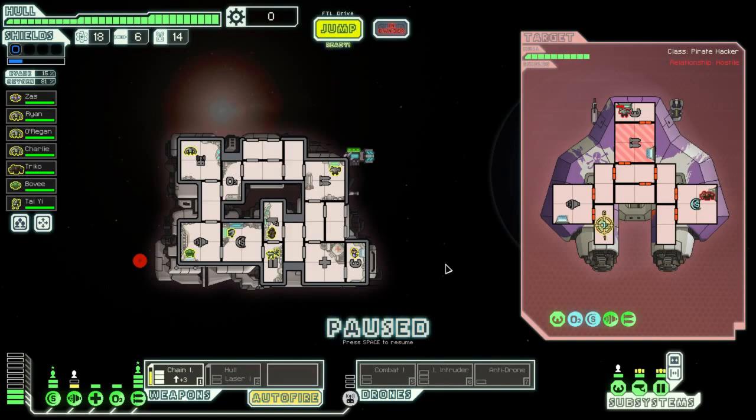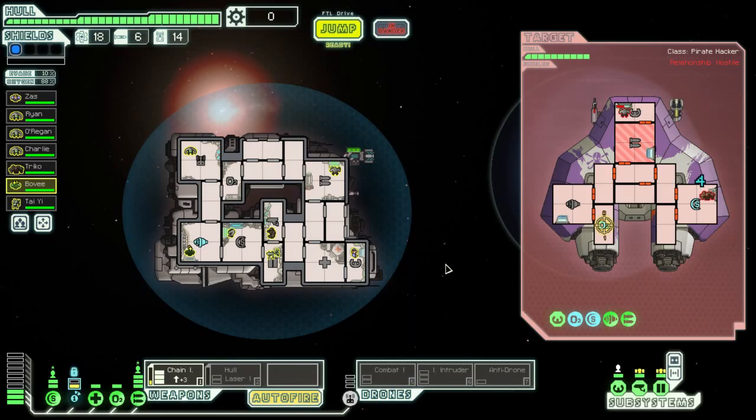What are we trying to do? We're trying to asphyxiate these people by stunning their shields and then primarily also stunning their... that might hit. It doesn't. And then basically stun their shields and stun their oxygen so that they've got no... yay!